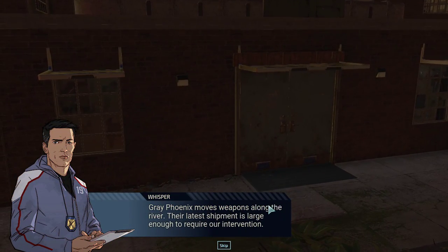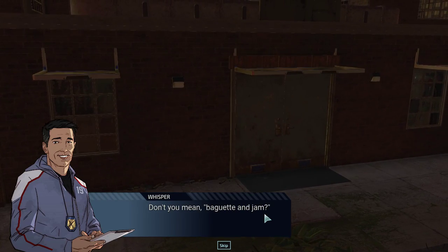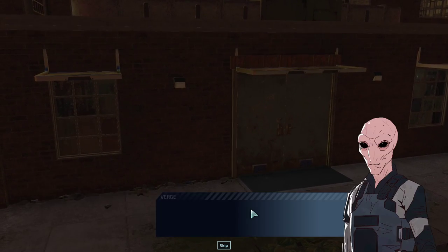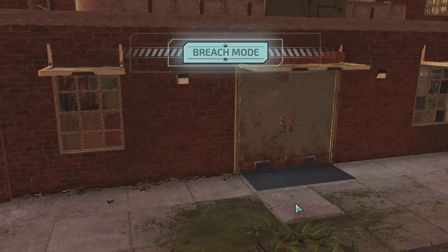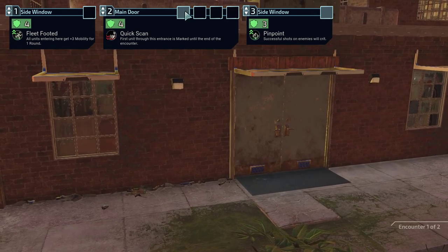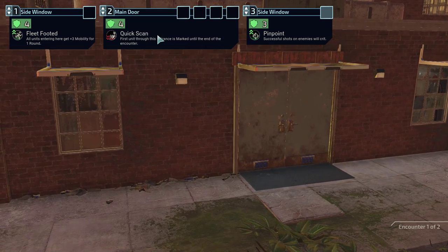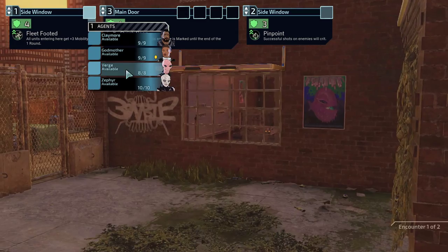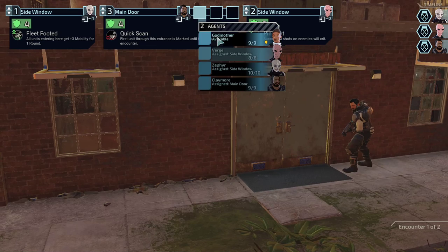Great Phoenix moves weapons along the river. Their latest shipment is large enough to require our intervention. This is our bread and butter. Don't you mean baguette and jam? I was trying to be inclusive. Thank you. Jam is poisonous to sectoids. But not butter? No. Butter is delicious. Although I do find eating the churned remains of another lactating mammal a bit disturbing. Okay, sure. Alright, let's see. We got the side window here and the main door. First unit through this entrance is marked until the end of the encounter. Quick scan — ooh, that's a bad thing. We'll put that one last. The side window — I'm going to get Zephyr over here, and then Verge over here. Claymore and Godmother on these two.